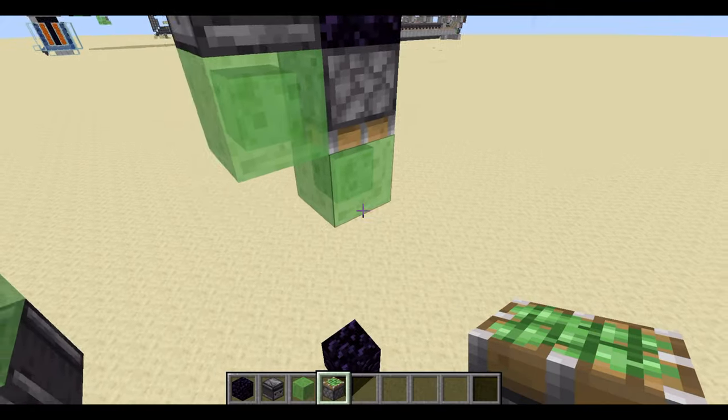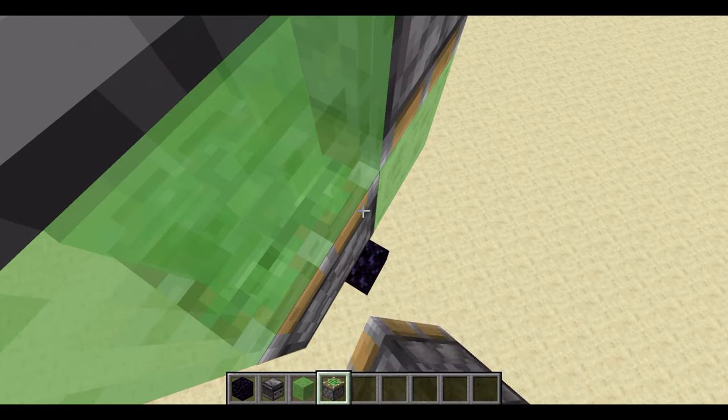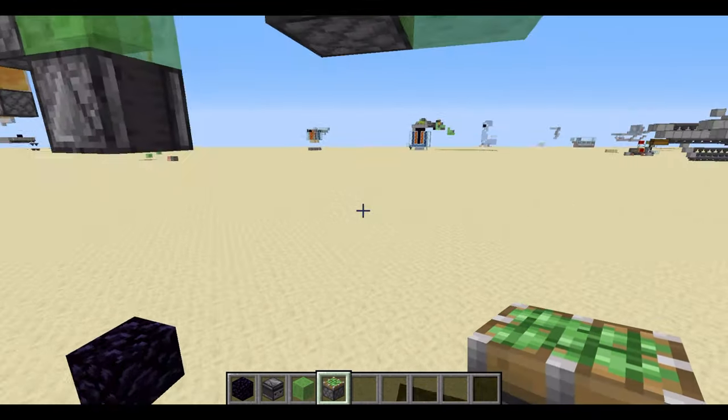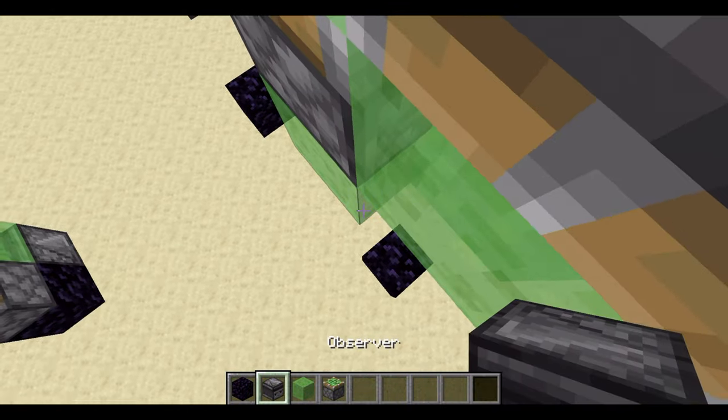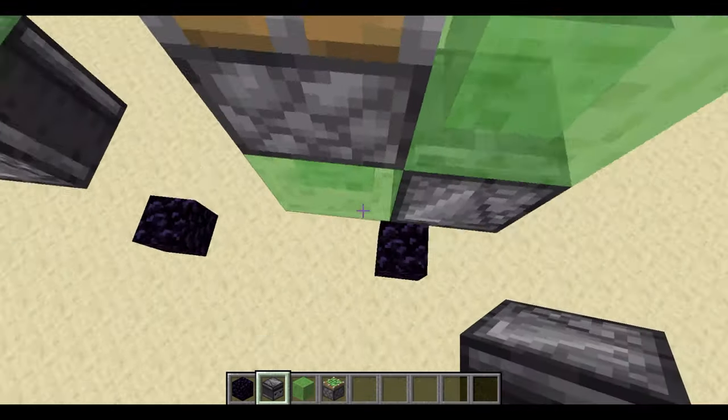Put a slime block here and a sticky piston here, then place a temp block, some slime, and an observer facing into here. Really simple.